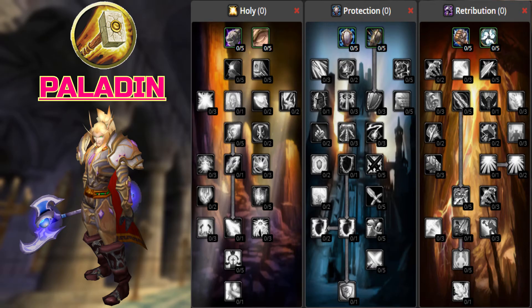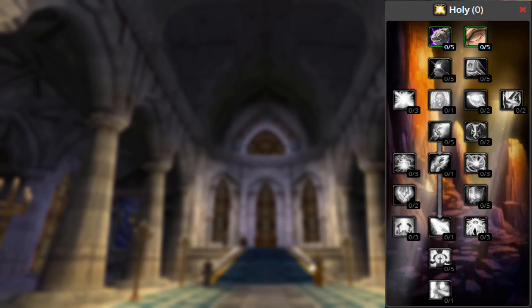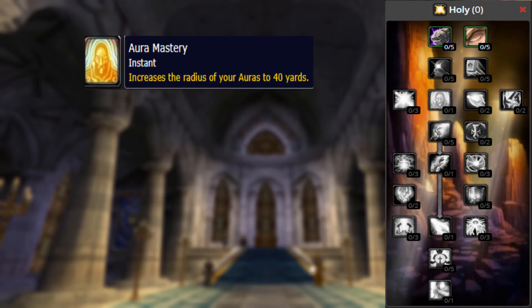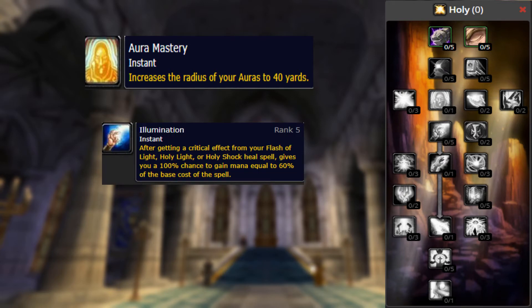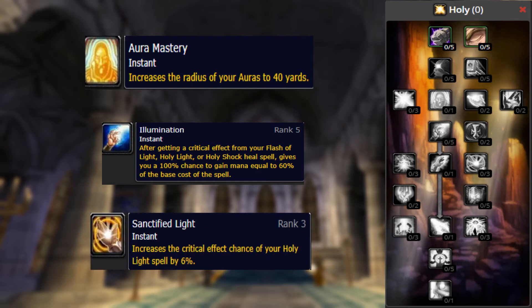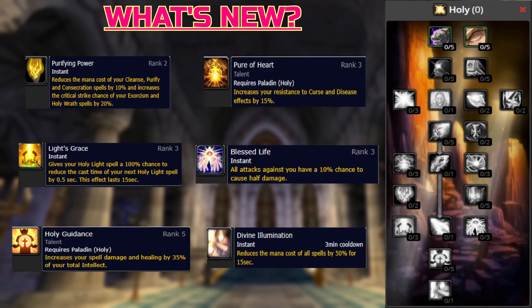Next we're going to move over to our Divine Warriors of the Light, looking first at the Walking Flashlight talent spec — Holy. Consecration was removed from the tree and made baseline and trainable at level 20. Aura Mastery was put in its place and increases the range of your auras to 40 yards. The Illumination talent's mana cost reduction of the next spell was reduced from 100% base mana cost to 60% base mana cost. Lasting Judgment changed to Sanctified Light, which increases the Critical Strike chance of Holy Light by 6%. What's New for Holy Paladins: Purifying Power, Light's Grace, Blessed Life, Holy Guidance, and Divine Illumination. Holy Paladins really excel in dungeons and tank healing in raids, and some of the changes really help them in BG healing.